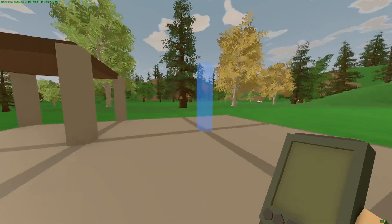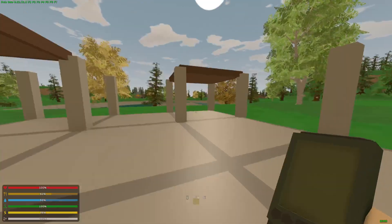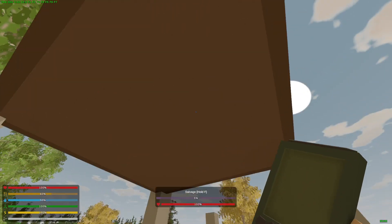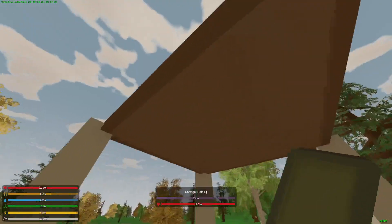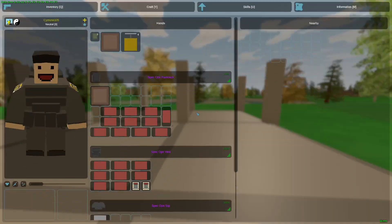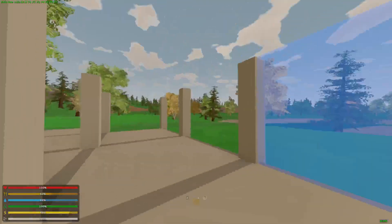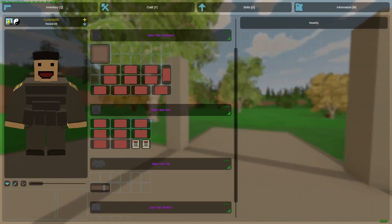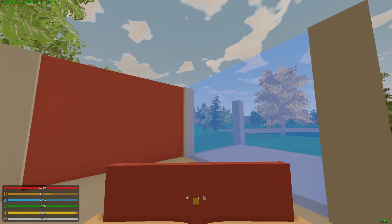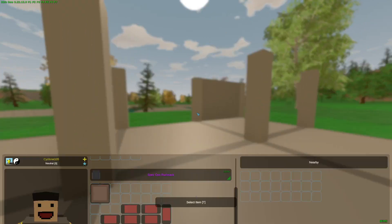Now, if we equip more pillars just for fun and place these down, we can showcase something else, because Nelson changed the actual structures. Before, metal items were the strongest structure, so you would place down a metal wall and your base was set. But now that's not the case. In this current phase of the game — Nelson says this is only temporary — he buffed the HP that brick structures have.